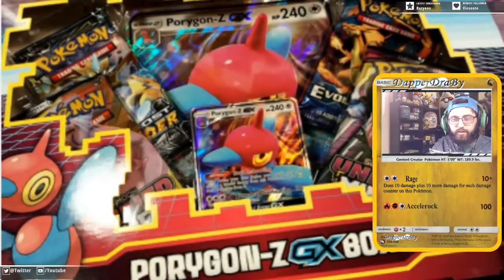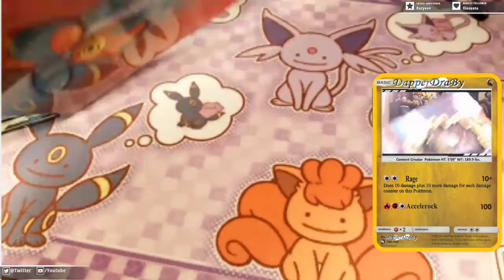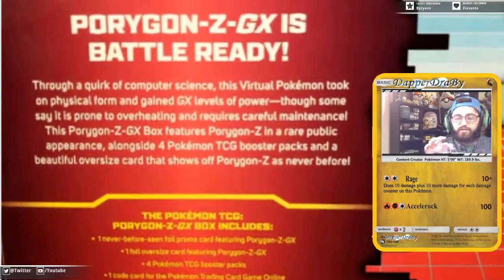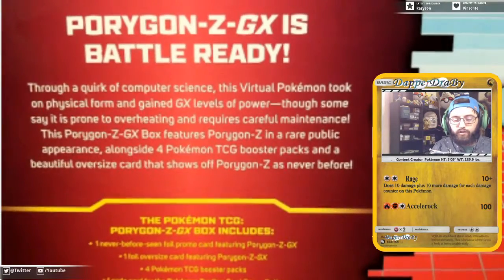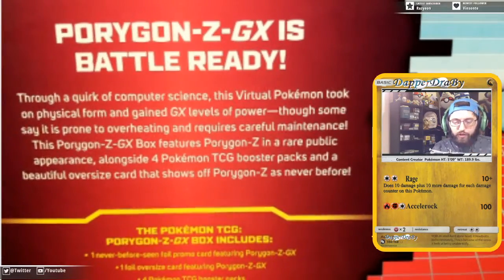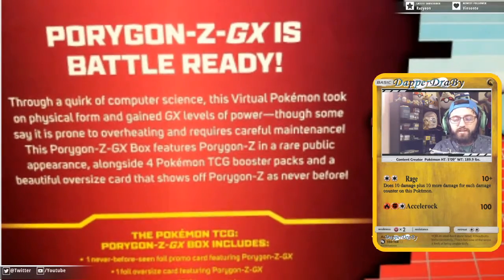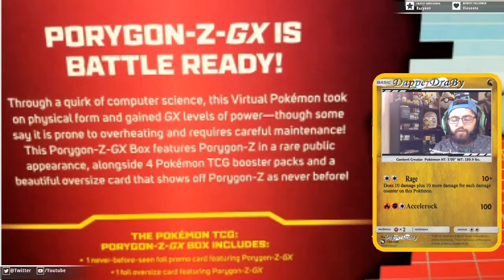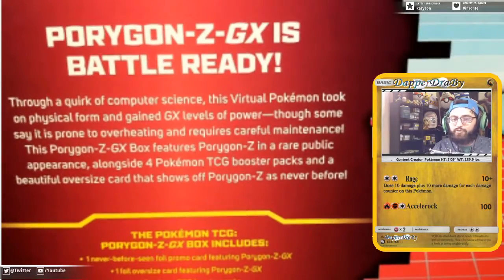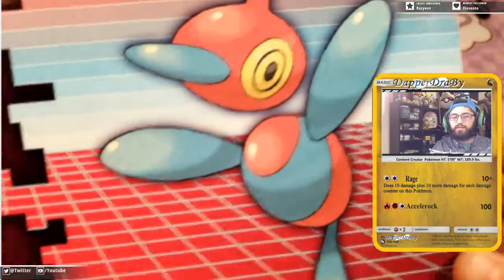So here we have the Porygon Z GX box. Let's go ahead and read the back. We got Porygon Z GX - battle ready through a quirk of computer science, this virtual Pokemon took on physical form and gained GX levels of power. Though some say it's prone to overheating and requires careful maintenance, this Porygon Z GX box features a Porygon Z in a rare public appearance alongside four TCG booster packs and a beautiful oversized card that shows off Porygon Z as it's never been before. And there you go - if you like Porygon Z, there's a big ol' Porygon Z artwork for you.